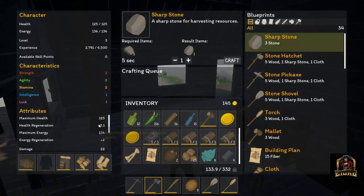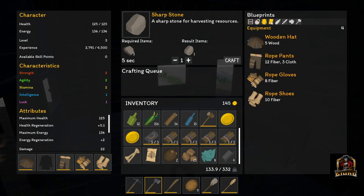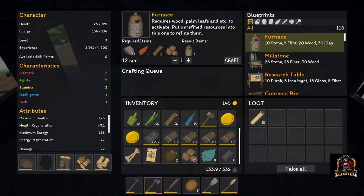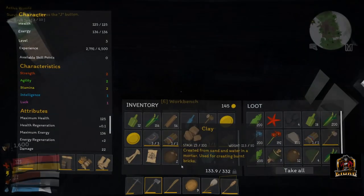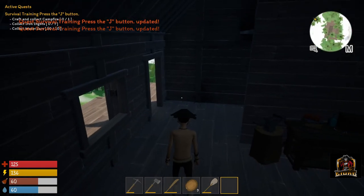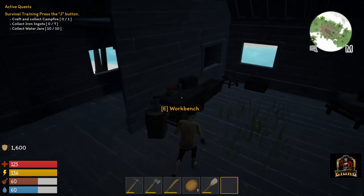So we've got eight glass so far. What do we need to build the jars? I wonder if that's in the workbench. Oh, we've got jars already - I must have already crafted them and just didn't realize it. Okay, we got ten water jars. Craft campfire, collect iron ingots, collect water jars - we've got ten water jars, so that's already done.